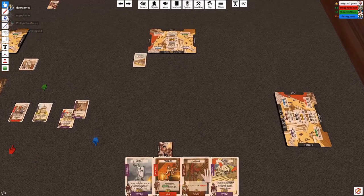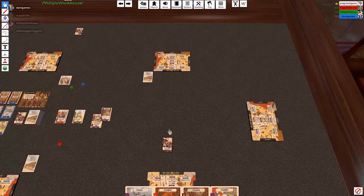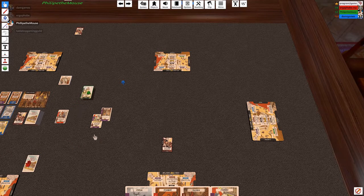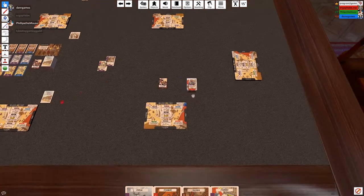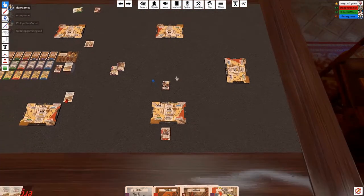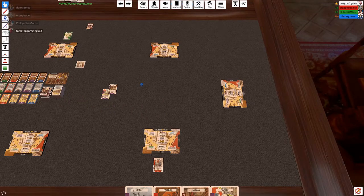The way I usually play this is everyone is clear of what they're doing and then everyone resolves in order. Legionary specifically, it matters a lot about order. So go ahead, pick your resource. I'm going to take the concrete. I'll take the brick and this goes into your stockpile. Put it back there — it's in your stockpile.